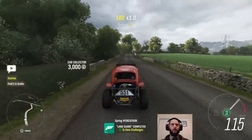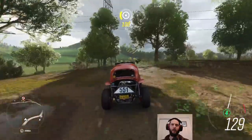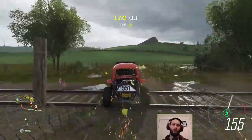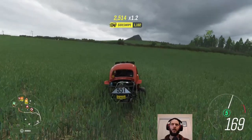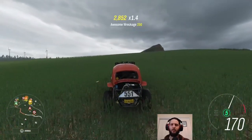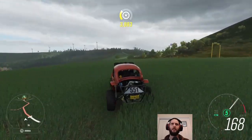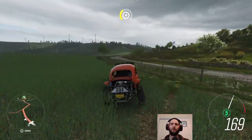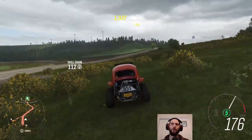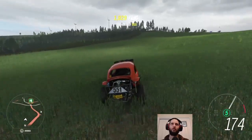Hello and welcome back to Forza Horizon 4, the final season of the final playlist series. We need to drive a buggy — thankfully we have the buggy we picked up when we started doing the cross-country. Now we need to get 10 air skills with it, so the best way to do that — it's not the quickest, but it is the most fun — is just to go bombing across the countryside.